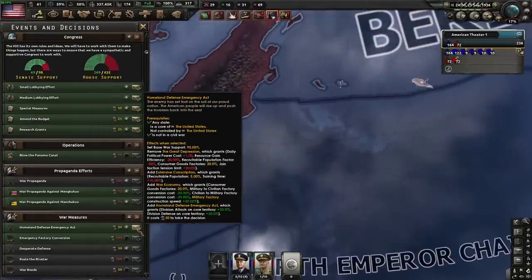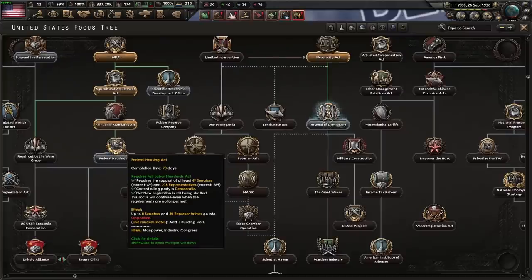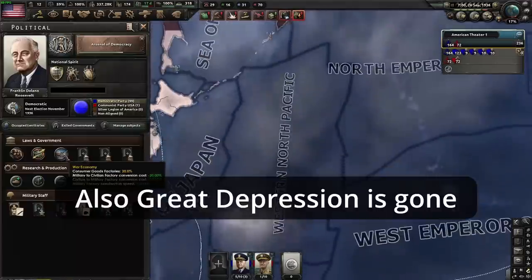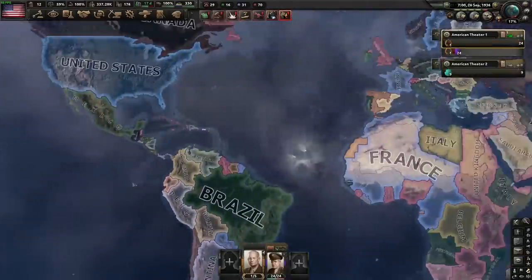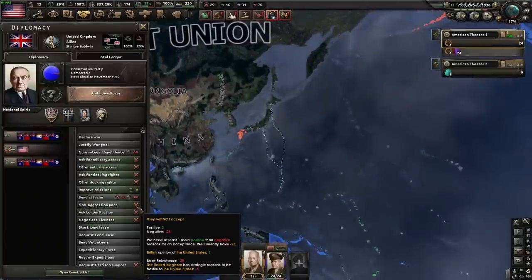They now control our cores, so we can do the Homeland Defense Emergency Act. It bypasses all of these, and the Giant Wakes just gives you 100 political power now, but it will immediately bypass. And there you have it — we're at war economy, 100% war support, we can build whatever we want. Nobody else declared war on us — this is a key thing. They have war goals against us, but they won't actually declare war on us.